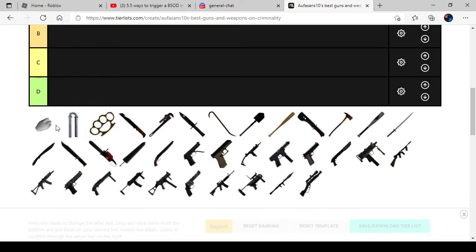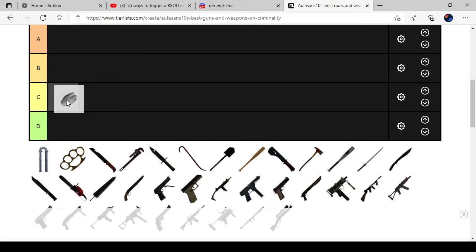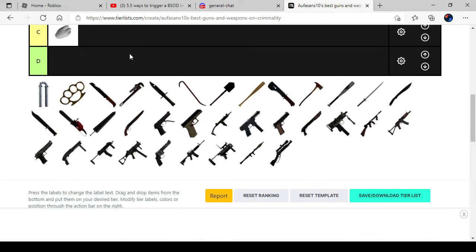The first one is the Fish. The Fish is a bit for starters, for beginner players. Since I used this before, I can use anything to defeat a player, but sometimes when I use a Fish I could always die. So I'm gonna put this one at the sea tier here.